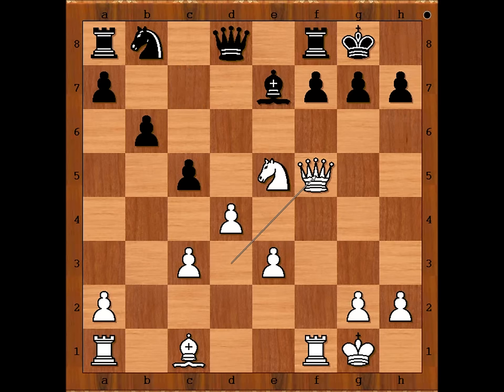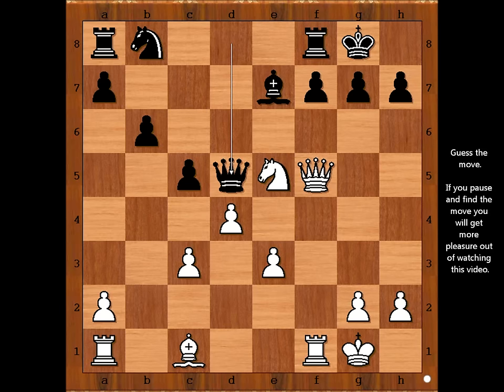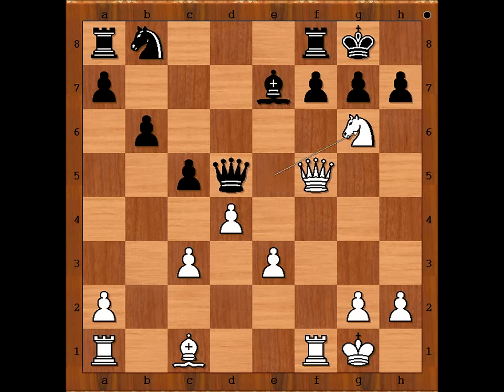Can you find the best move for black in this position? The best move is actually queen to c8. Dubina played queen to d5, and there is a problem with this move. White to move - what would you do? Please pause the video and find the best move for white. It's not so difficult, is it? The move is knight to g6.